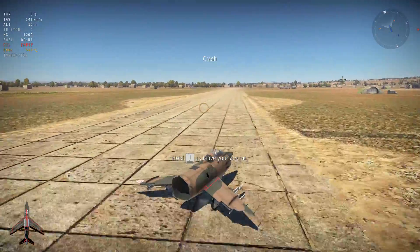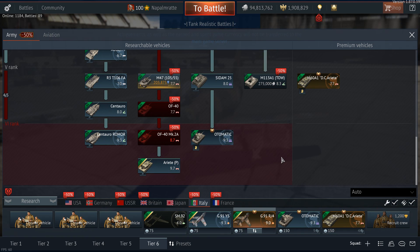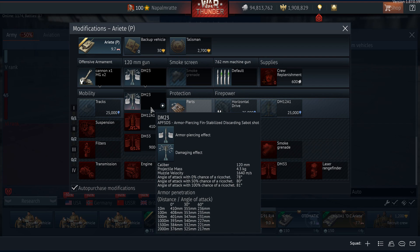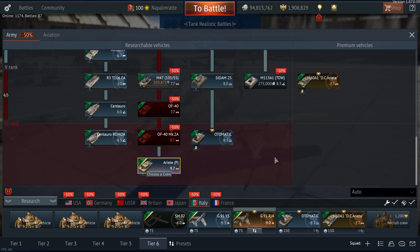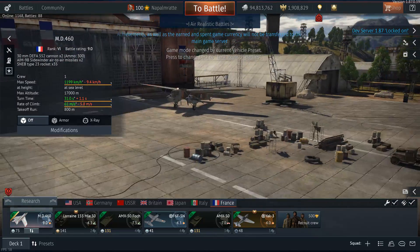The Ariete P sits at BR 9.7, still Rank 6, meaning the M60A1 DC 'Ariete' stays at Rank 5 as a premium at BR 7.7 — a lower battle rating I disagree with, as it has a stabilizer, proper armor, and isn't slow like the Leopard 1 it now matches. The Ariete P likely has the same upgrade path as the Leopard 2A5, including the DM23 stock APFSDS. The Gepard SPAA now also has the same radar as the Tunguska.